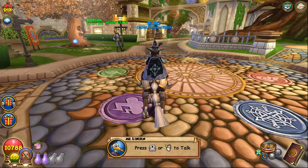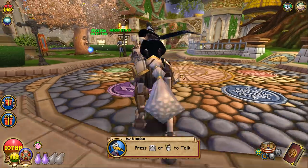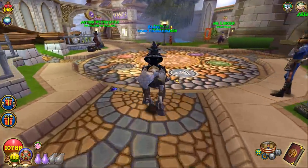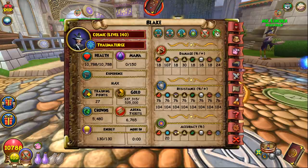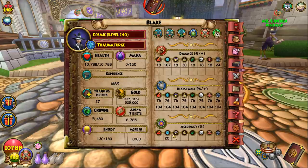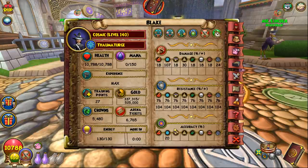Next up is Ice, and honestly I don't really want to show this one because Ice is just so broken right now. When you open up the page you start to lose your sanity: 10,788 health, still over 100 damage, and then you look at the resist — you're warded to every school without even using a ward pet. Your accuracy is a little low but with a sleet storm pet it goes up to 100.